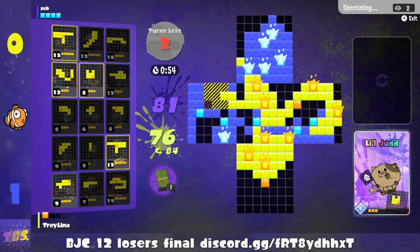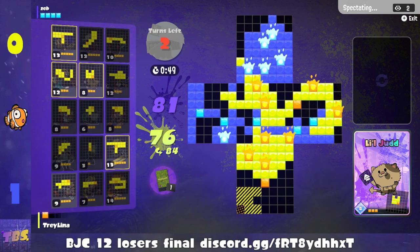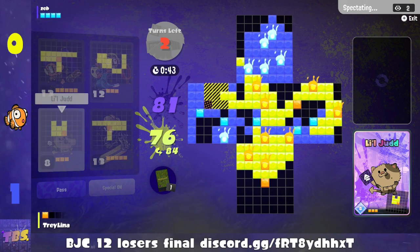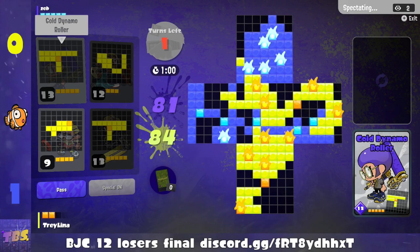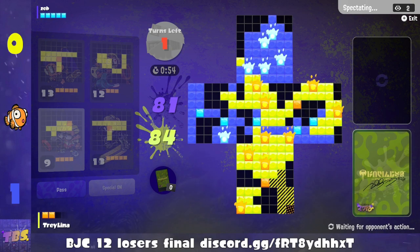That is a very good fit for Lil' Judd. If they use Lil' Judd there to the left, then they can play ink back in the base — could be an option. Zeb passes. It looks like we're ending this game on a solitaire play from Trilina — just one special point short of being able to do something fun with the ink back or something.